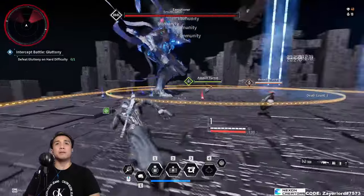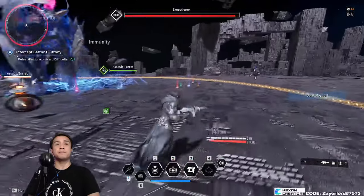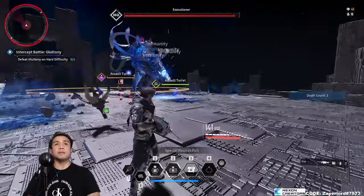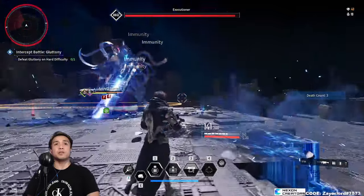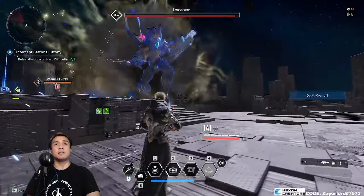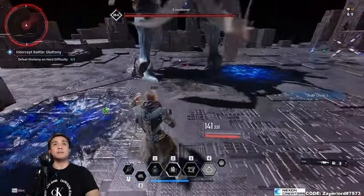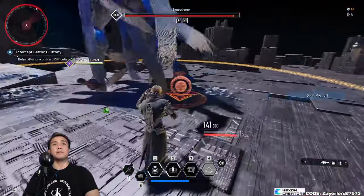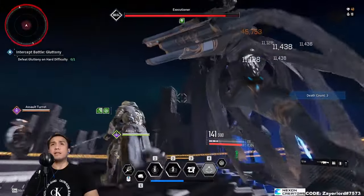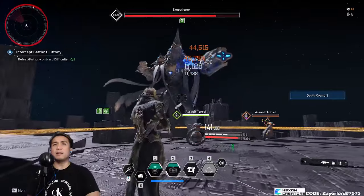Summon the mobs — there they are and they're already dead. Just gonna wait till he goes back to normal. Self-destruct the turrets and then put them back down. Apparently I'm doing less damage now — wasn't I doing 69k? Now I'm doing 45k, that's kind of weird.